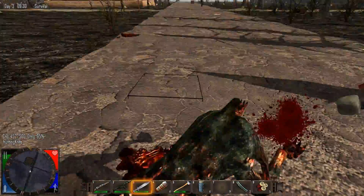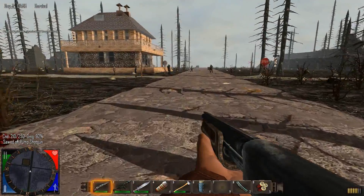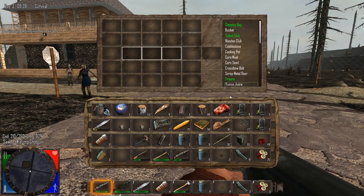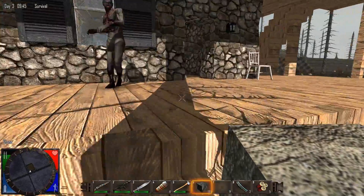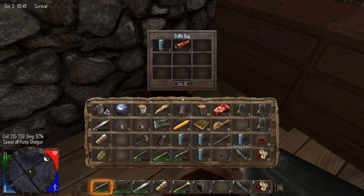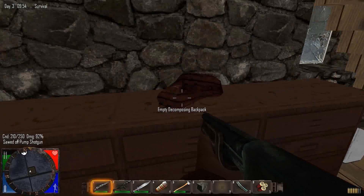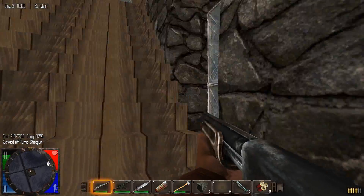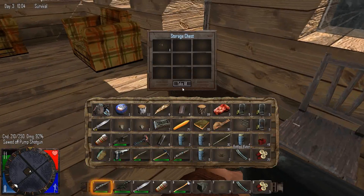We're coming up on a hot spot here with a ton of zombies. I'm going to actually try and run through these zombies and get in there and loot the house — there's a lot of zombies here and honestly it's not worth my time and ammo. It's daytime, so they're not going to be that much of a problem. I'll go in here and block this off — should give me enough time to loot up. This is usually a really nice house to loot. There's a safe upstairs that I'm going to be hitting.